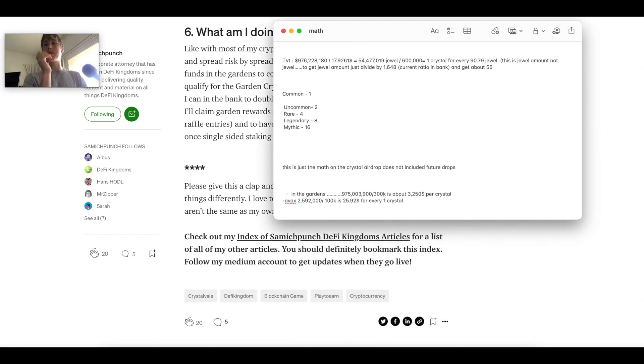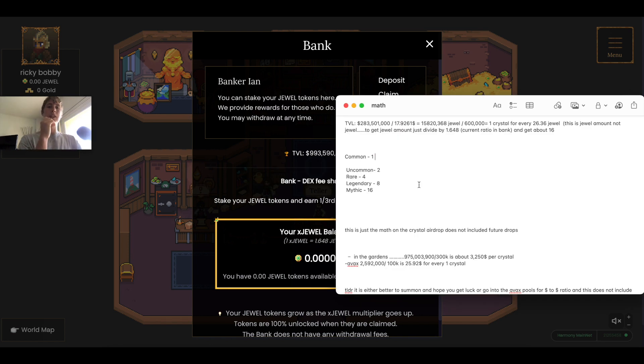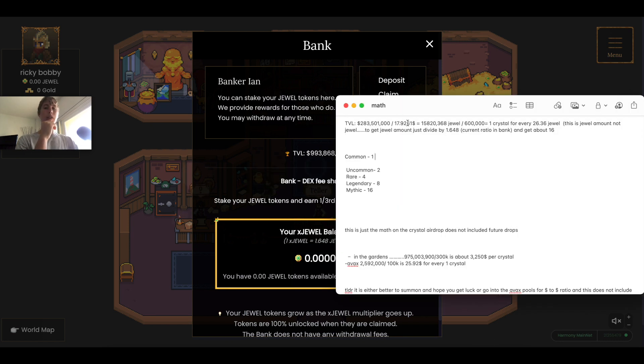Let's break down the math on the bank. The bank has $283,699,860 in dollar value. We divide that by the current JEWEL price of $1,792, giving us about 15,820,368 JEWEL. Dividing by 600,000 — the Crystal allocated to the bank — that's one Crystal for every 26.36 JEWEL. To get the xJEWEL amount, divide by 1.648, which gives about 16 JEWEL.